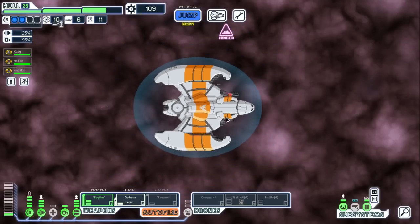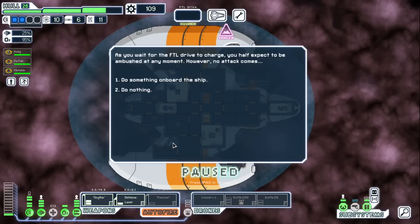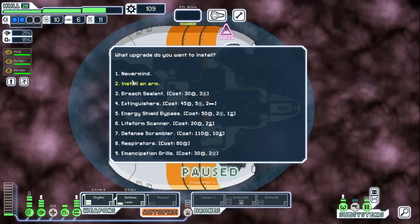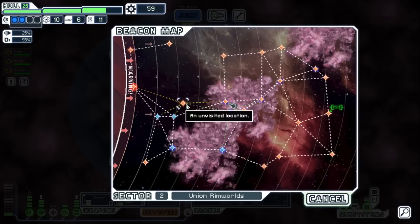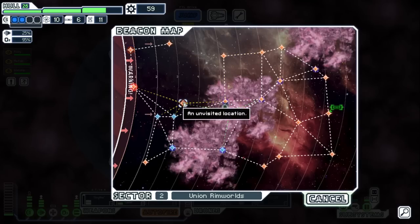The Rancer Beam only costs one power — it's actually not that bad since it delays them from being able to repair. But otherwise it doesn't seem amazing. The onboard lab is potentially useful at some point. Let's get the Scrap Arm now since it's still early and there aren't many stores yet.